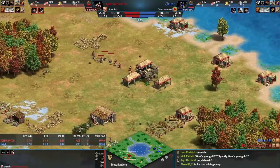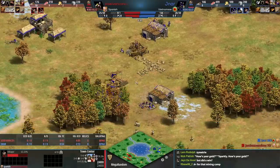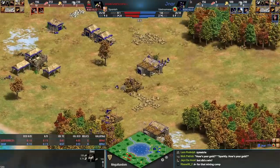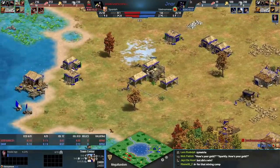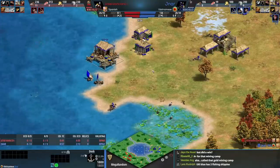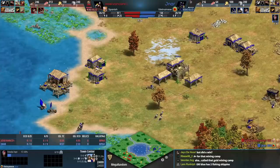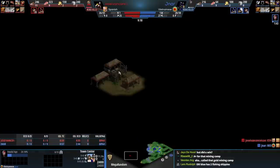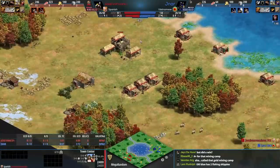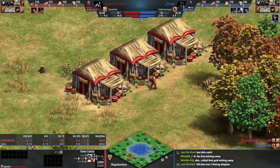Some geese are coming back to the TC — good job from red to get the deer. Blue is also taking some deer and blue is already on the way to Feudal, has added a fishing ship, and found some geese. Blue is killing it right now. Also a nice bonus of having the Vietnamese: you know exactly where your opponent's town center is.